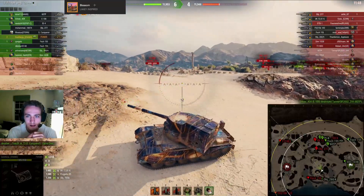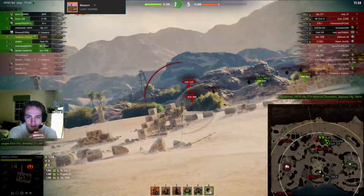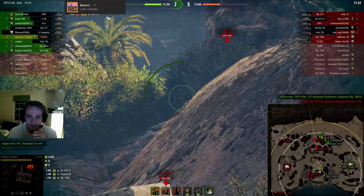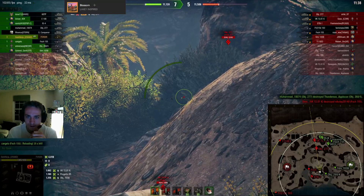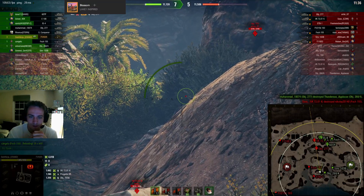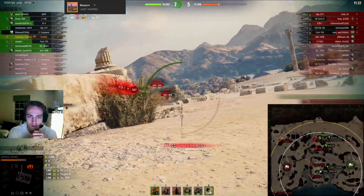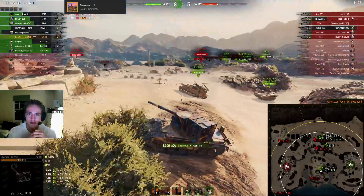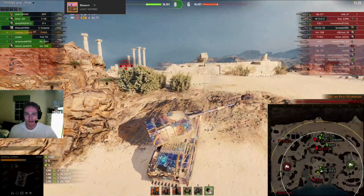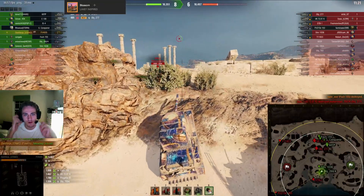We pick off the VK 7201 — they're just not really paying attention to me; it's not that I'm unspotted, they just haven't noticed I'm here. Now I'm waiting for the 277 to overpeak, but he's not. I notice this STB just a little bit too late, so he gets a free shot onto me. But look at that accuracy — I can easily snipe his cupola. It doesn't matter that I was turning my tank or turret; I have no bloom whatsoever.